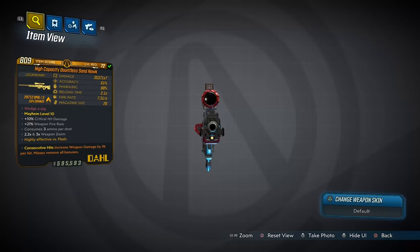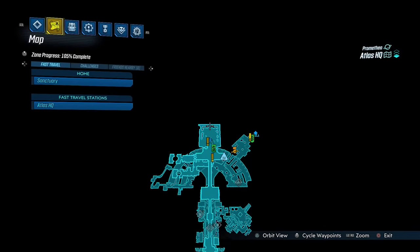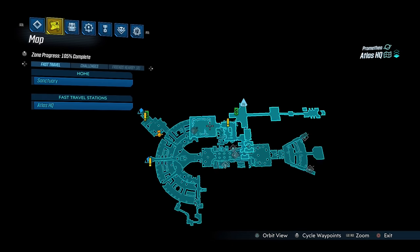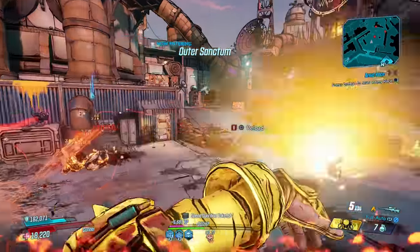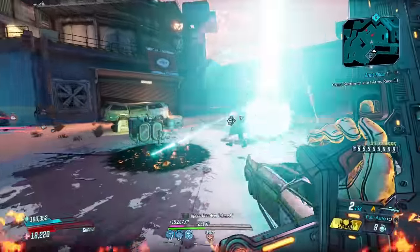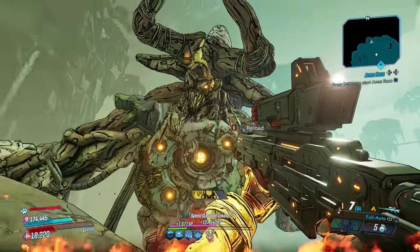Up next is the Sandhawk, which can only come elemental and has an increased chance to drop from Katagawa Jr., who you fight around here in Atlas HQ, but like all Mayhem 6 weapons it can also drop from the Guardian Takedown bosses. The Sandhawk has always been a heavy-duty weapon — it fires seven projectiles at a rapid speed with a nice mag size, but consumes three bullets per shot. That's a lot, but because we're Moze, that doesn't mean anything.